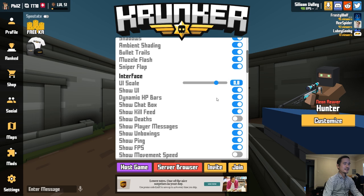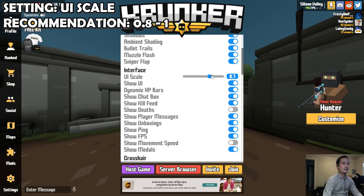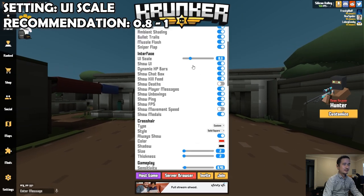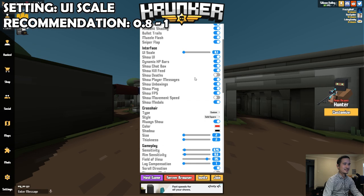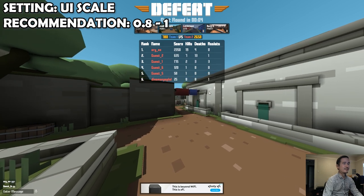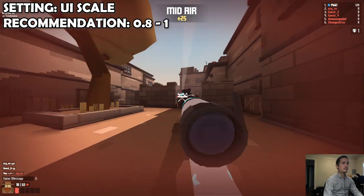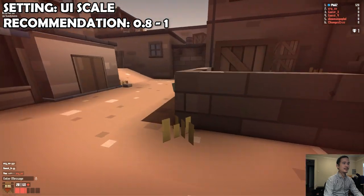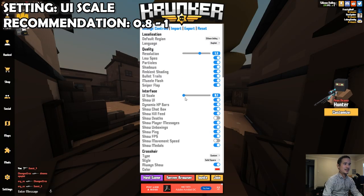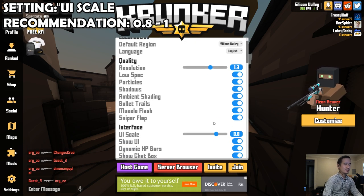The next setting that I want to talk about is called UI Scale. If you've been watching my videos lately, I've definitely been playing around with it. It changes the scale of the UI and determines how much of the screen the user interface takes up. When I was recording the montage video with 47s, I dropped it down to 0.1 so I could easily crop out the user interface and create a cinematic effect. The UI Scale also affects the custom scope, so keep that in mind — it affects the scale of your scope and might mess around with those custom scopes. Personally, I recommend a UI Scale of 0.8, but this is definitely up to your preference.